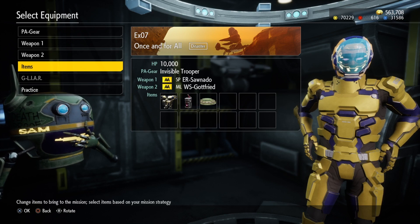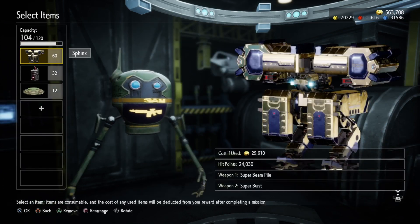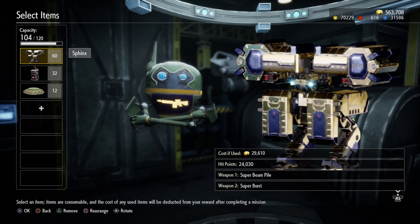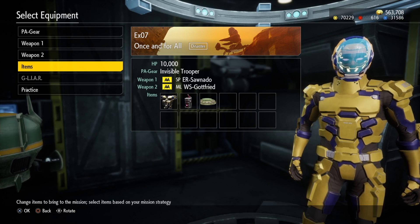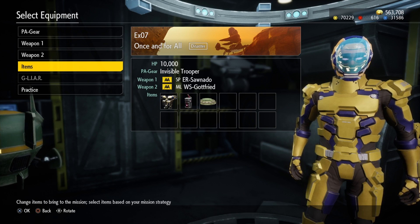Like I said, you can do this with any class, but you're going to want a class that has enough points to bring in the Sphinx and some health — that's the biggie. If you don't have the Gottfried missile launcher, you need to go kill around 50 to 55 harvesters.